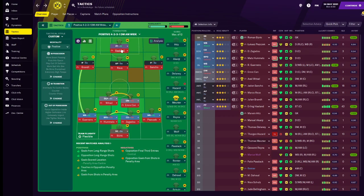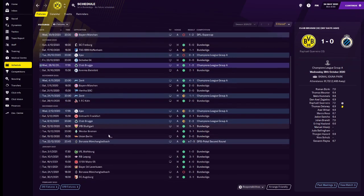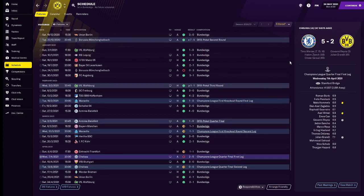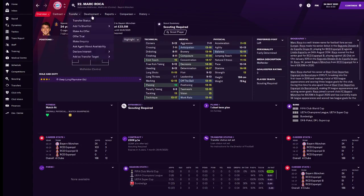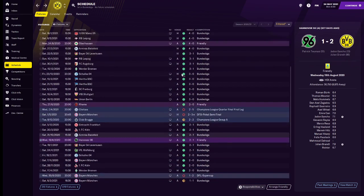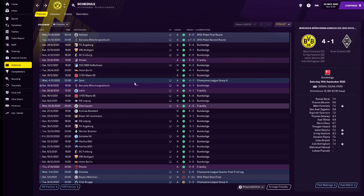So the pressing forward — which was Lewandowski back then — could easily finish those chances. Looking at our results: we won the league, went through the Champions League group stages, beat Marseille in the first knockout round, but lost to Chelsea in the quarter-final — absolutely battered in the away match, then did well at home. Lost to Bayern Munich in extra time due to a 90th-plus-third-minute goal from Roca. In the Bundesliga there were some great high-scoring matches: 5-4, 5-1, 5-0, and plenty of 4-goal games — very attacking.